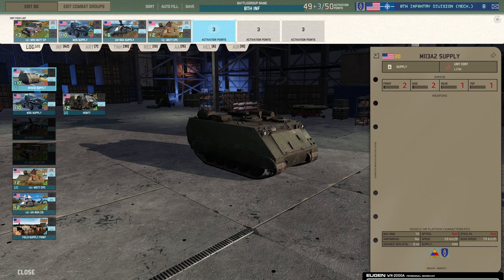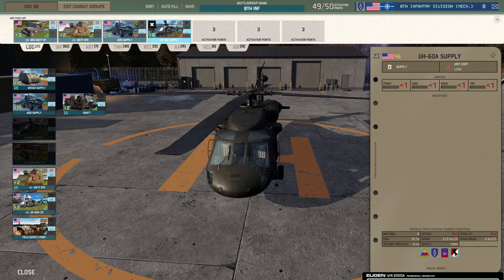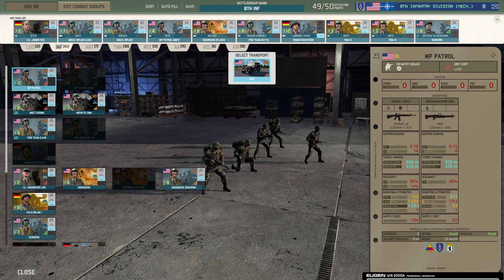Starting with the logistics tab as always: we have five CVs, M35 supplies, and a nice efficient 60 helicopter supplies — not in their cost, but in their speed. Getting 1000 supplies quickly to the front line is nice, and since you can sell them, I really like the Black Hawk supplies here. The M35s do their job nicely as well, giving you decent supply everywhere.